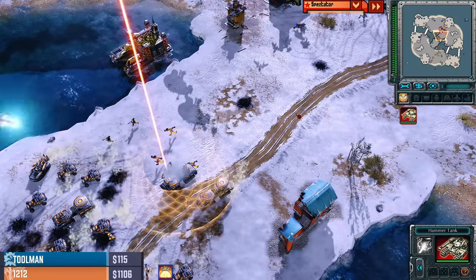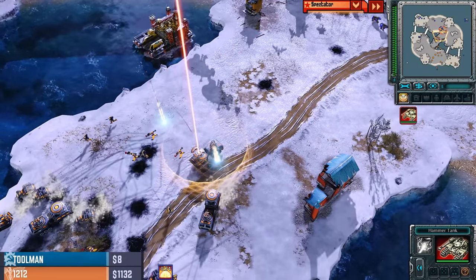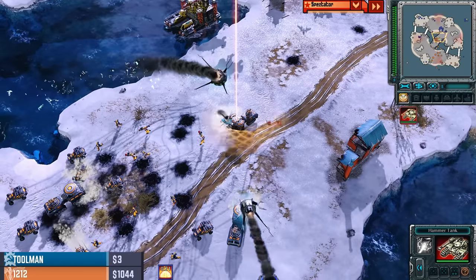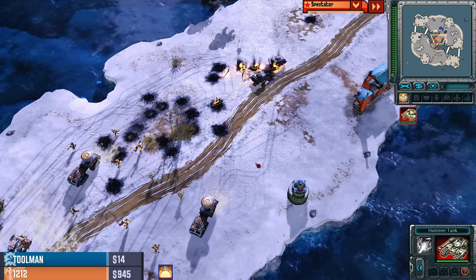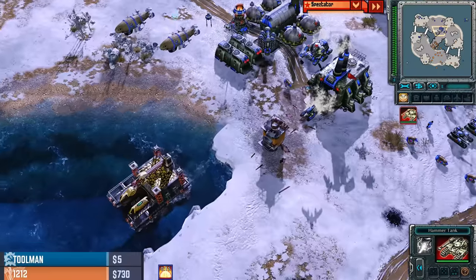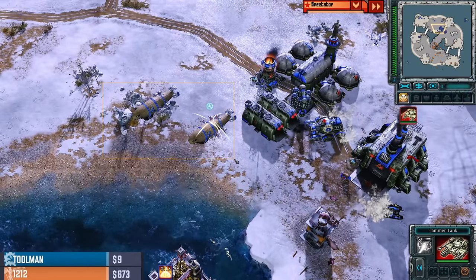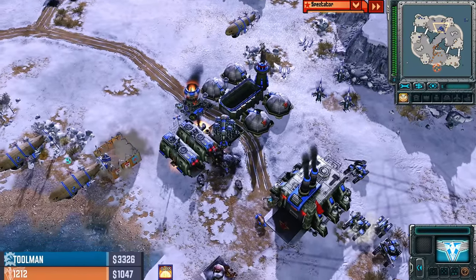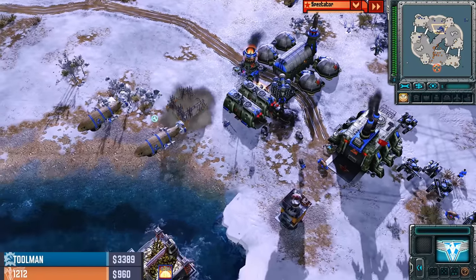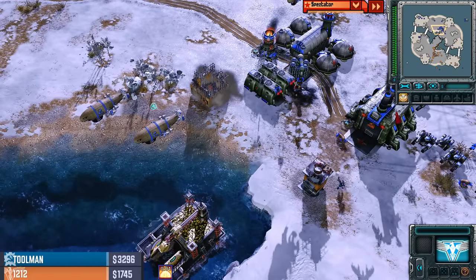This game is giving me serious deja vu — I think it was Harlan versus 12-12 on this same map. I think Harlan went Kirovs in the middle as well. And now — oh no, he crushes his MCV. Well, Toolman just got a nice 3.7k boost to his economy. He's already at four refineries and an oil derrick, but he wanted an extra bit of cash as well.